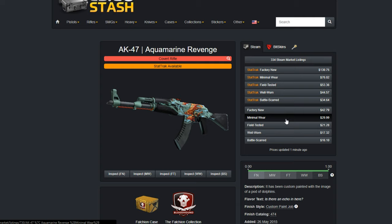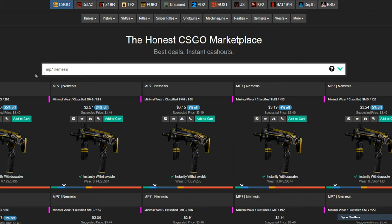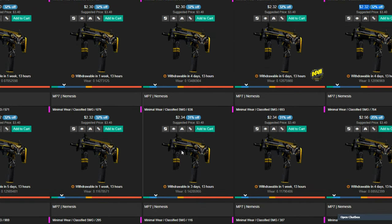Now if we go back and look at the MP7 Nemesis prices on Bitskins — if you trade up the Minimal Wear ones from Bitskins to the Aquamarine Revenge or the AWP Hyper Beast, which are both guaranteed outcomes, it ends up being entirely profitable. If you use the non-instantly withdrawable ones, it comes out to an input cost of about $23.42, which means it is 100% profit if you get either the Hyper Beast or the Aquamarine Revenge.